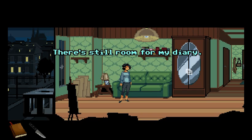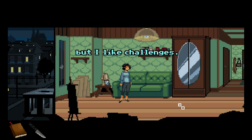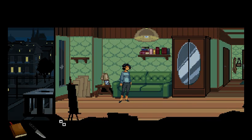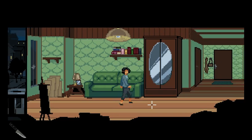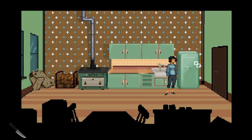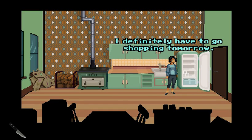Peaceful sleep, I hope. Bookshelf — some of my books, still room for my diary. Should I put it there? Life may be easier with a diary, but I like challenges. Let's put the diary on the shelf. What's in the fridge? Nothing. I've thrown away all the garbage — the fridge is emptying out. If it's in your fridge it shouldn't be garbage. I definitely have to go shopping tomorrow.